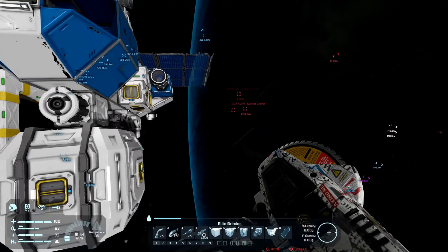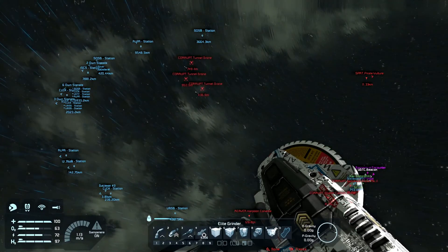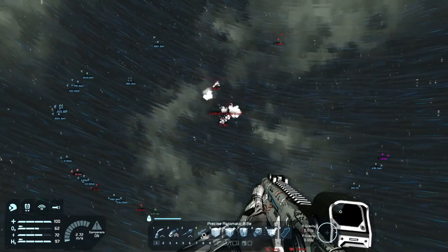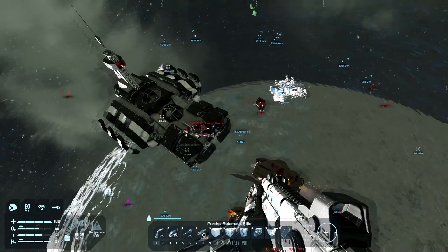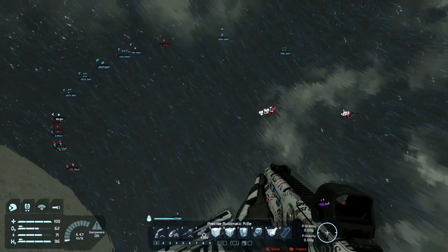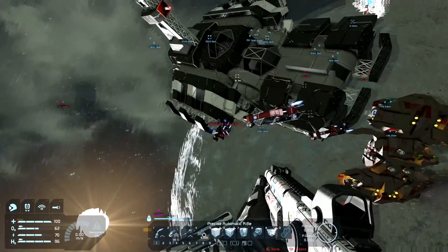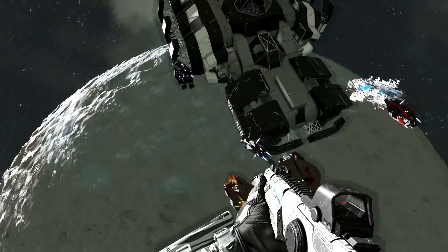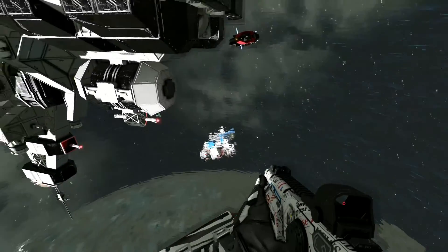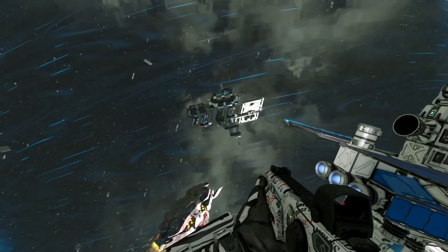Looks like we're going to get attacked again — this time with a bunch of tunnel drones. They're shooting missiles — wow, it has a drill and everything. They're here to drill. Getting more and more friends here, but I think I should be safe now. Yeah, they're not doing anything.